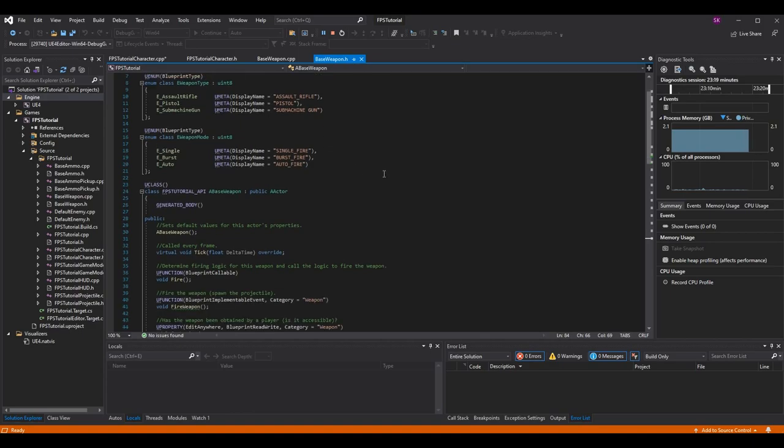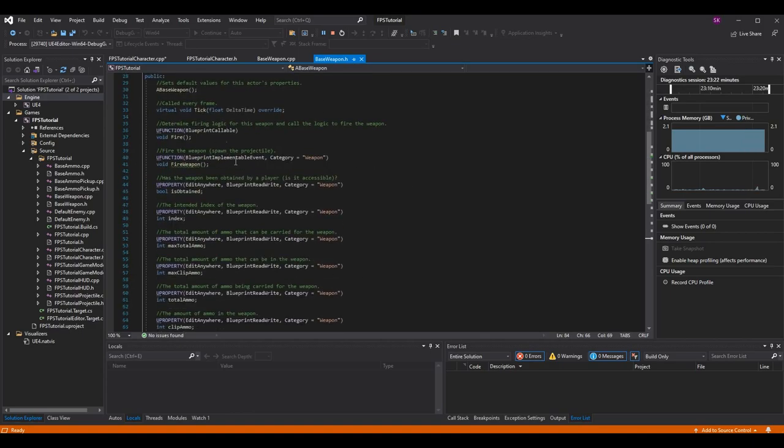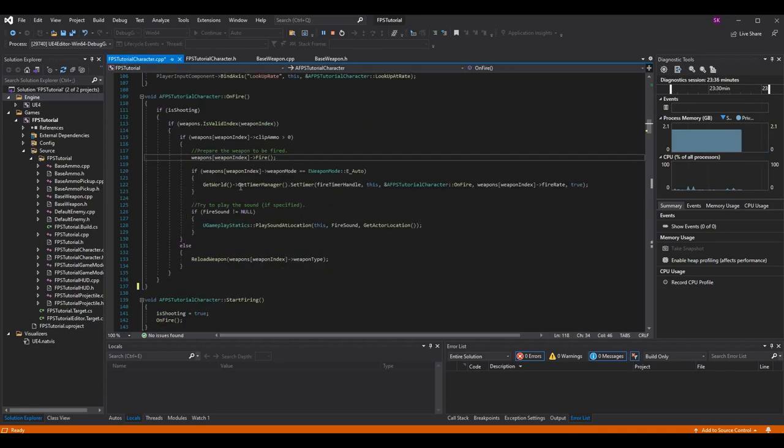Back in base_weapon dot h we also need to add a function. We had the fire_weapon function that already existed and we were calling it in on_fire, but I want to change this. I want the weapon itself to determine what happens when it fires - we don't really want on_fire in the character to determine what the weapon does. So we do want to call the function that sets the fire logic for the weapon and then call fire_weapon, and I've added a new function to route this properly so it's easier to change features for each weapon.